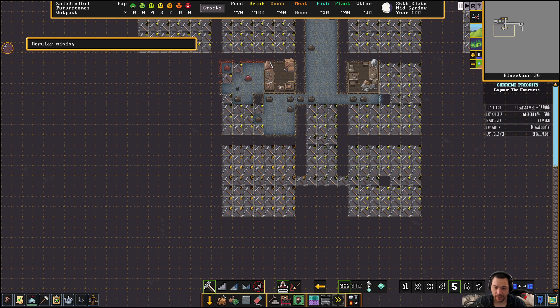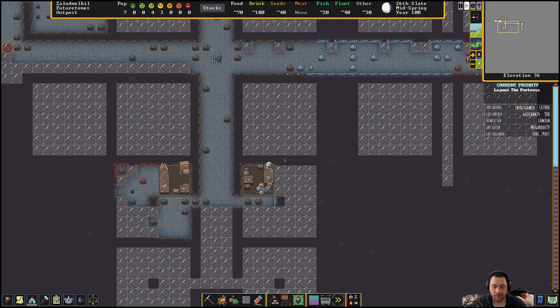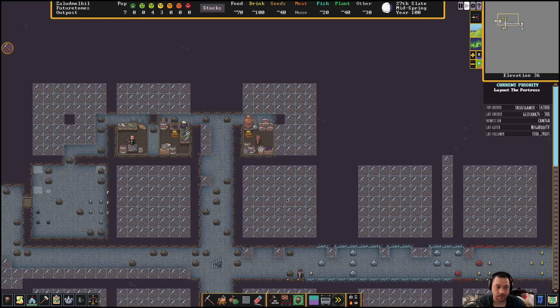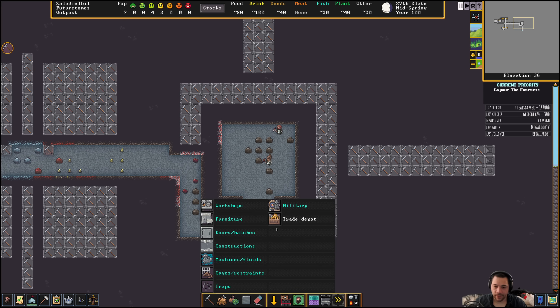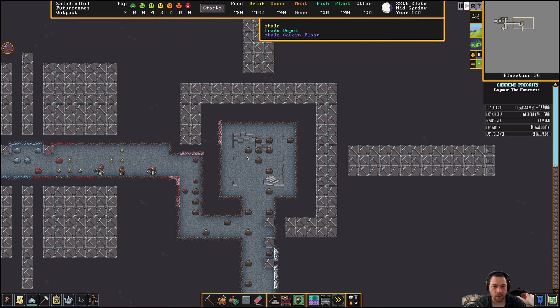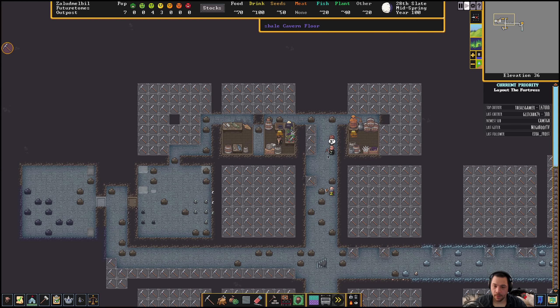I'll add something in later. We can double them up into one area, but I like each individual zone to be its own manufacturing region. Over here, Trade Depot — let's make it fancy. Cinnabar trade depot — a bright red one. I like it.